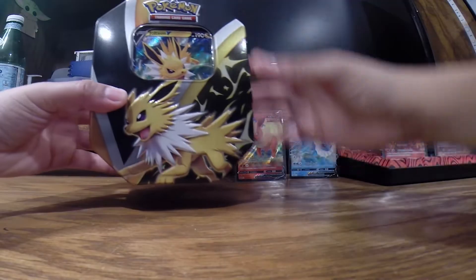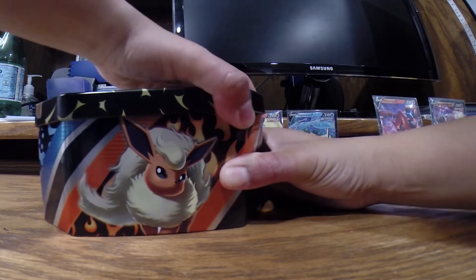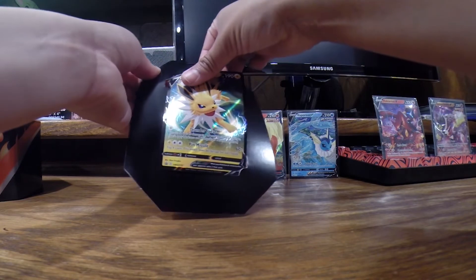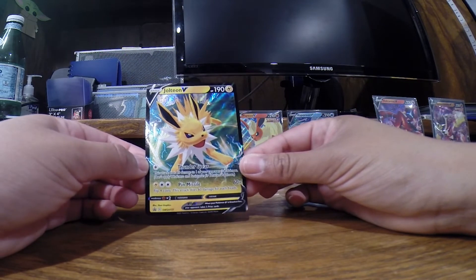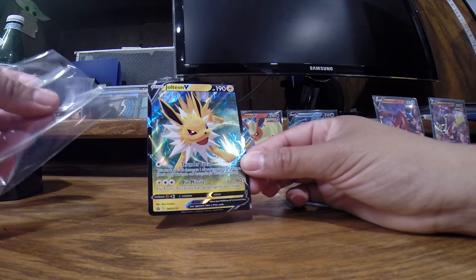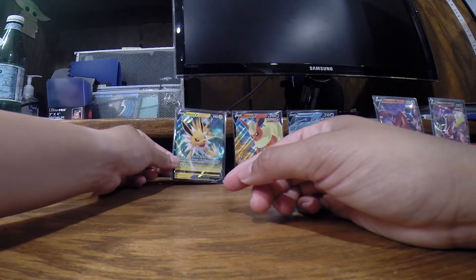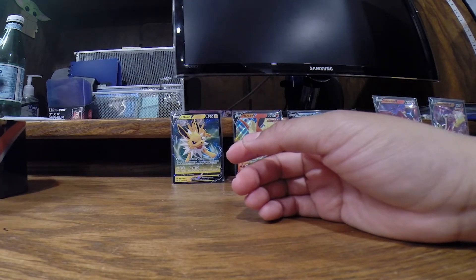Alright, here is our last tin — Jolteon. Same tin artwork except the lid is different. There has to be a better way to take these guys out. So there is the Jolteon V promo card. I like that, but again the Vaporeon still has to be my favorite of the three. I would rank it Vaporeon, Jolteon, Flareon — and usually I like Flareon. There's the Jolteon, last of the three dogs. Here is that promo card and code card.